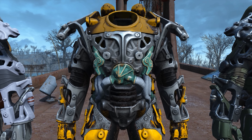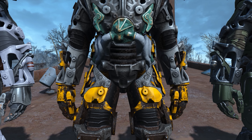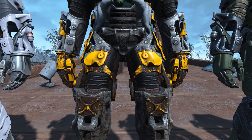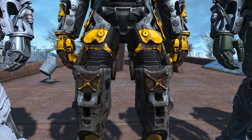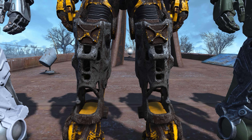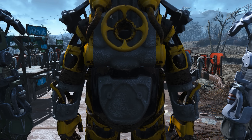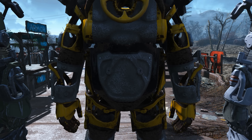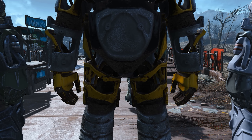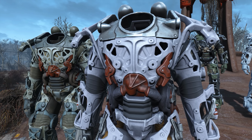Next is the construction frame, found at the Corvega assembly plant. I would highly recommend using this one with the construction power armor or the utility construction power armor, which is a mod, obviously not in the vanilla game. Both the frame and the power armor are kind of a weird bright yellow, so when the power armor breaks it won't look nearly as weird — you'll see yellow and some rust rather than gray. I really like the rust textures and the yellow brightness contrasting it. This one I really like.